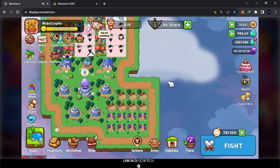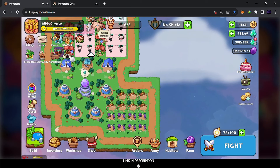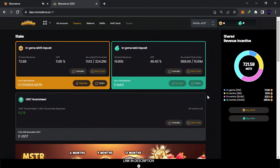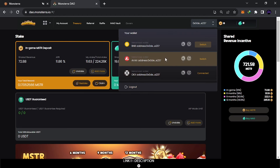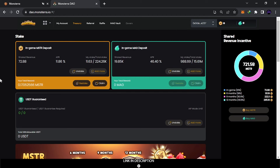Now for the withdrawal: come here and click on this DAO button. It will lead you to this place — this is the DAO, and this is my balance. When you go to the DAO, connect your address. I recommend connecting with OKX — it's much cheaper in fees compared to BNB. Connect it and they will read your balance. This is my MSTR balance and this is what we claimed now — about 988.